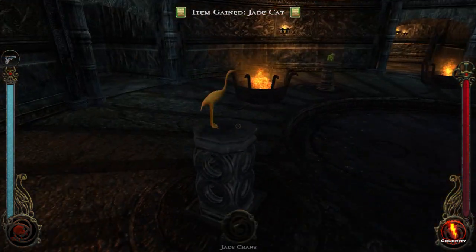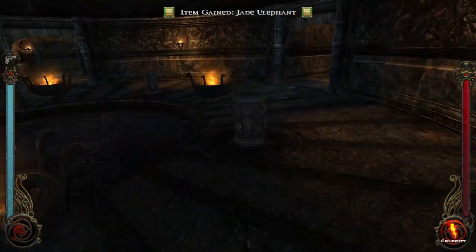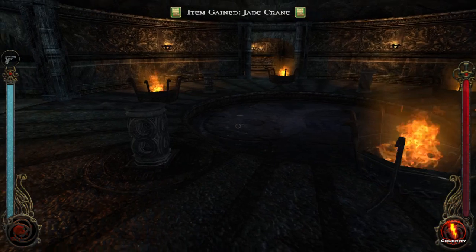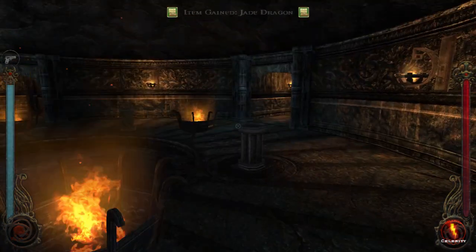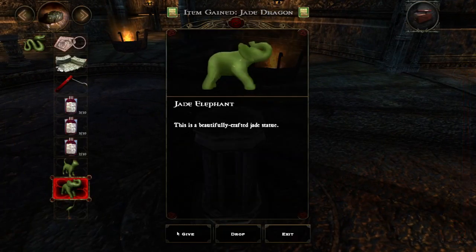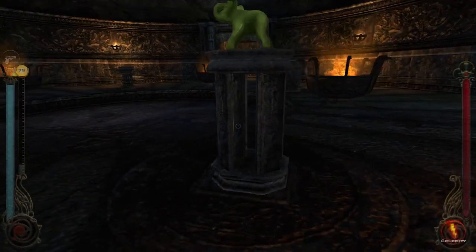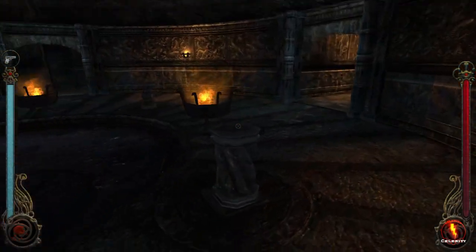Today I'm going to show you the solution to the puzzle. So first, you see this column shape. When you have all four statues, you have to place them correctly to open. This is the four column, and you give the elephant here. The elephant is probably heavy, so this is why you put it here.